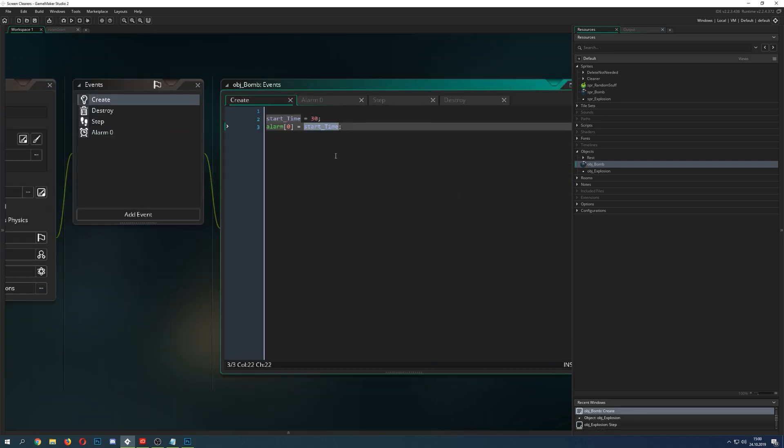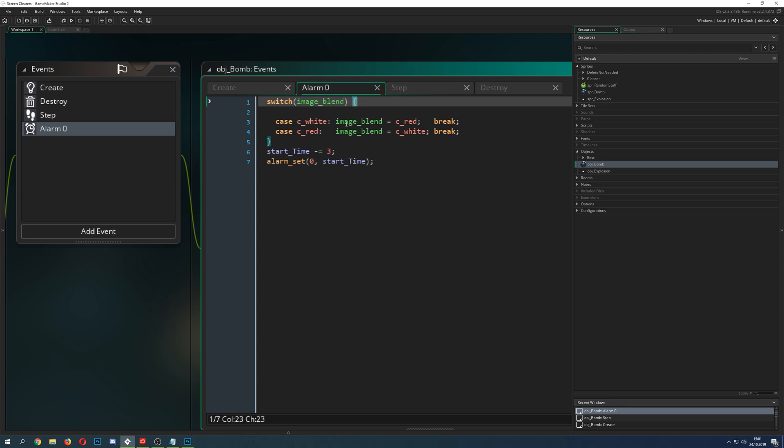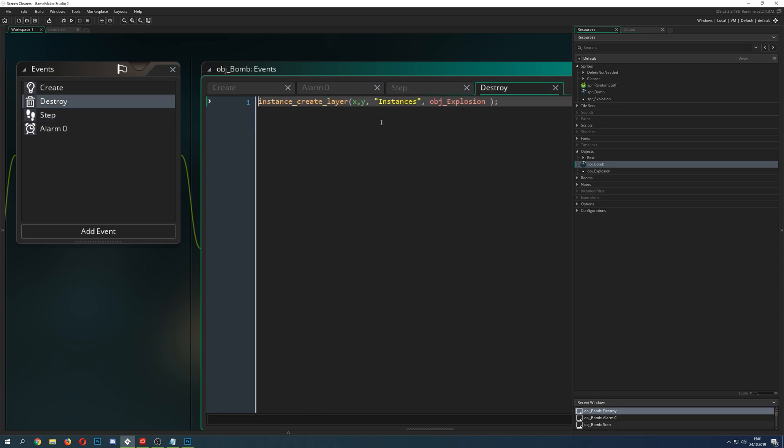For the bomb, if you wanted to make it blink faster and faster, you set up an alarm. Once the alarm fires, you swap between two blend modes, decrease the timer, and set another alarm. The time gets smaller and smaller so it appears to blink faster. At some point, if we are lower than 5 on the remaining time, we destroy the bomb.